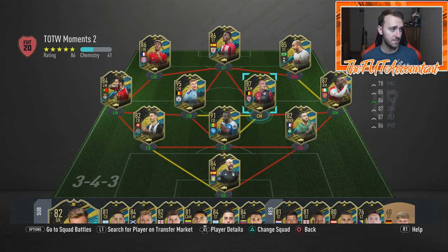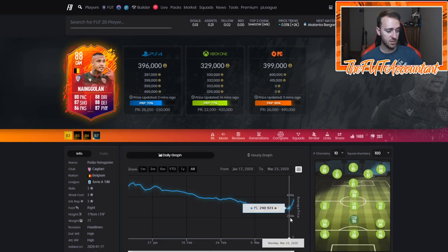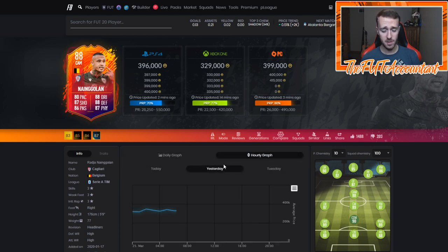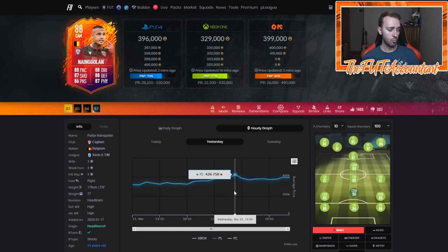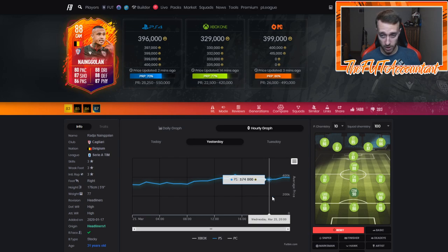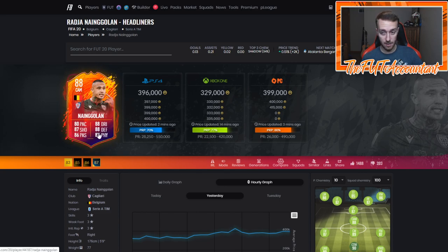We had a KDB and there were some big-time market movements today with some live items — Ngolan and Nicolas Pepe. This card was 290-318K the past two days and has now boomed up to 400,000 coins. People knew about this Team of the Week Moments squad before it actually came out. You can see his rise from last night — he was 325 right on release, went up to 426, came back down to 370, and is now back up to 400. This new Ngolan looks absolutely incredible.